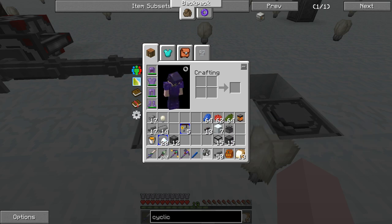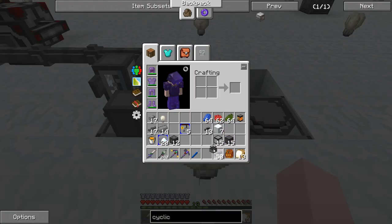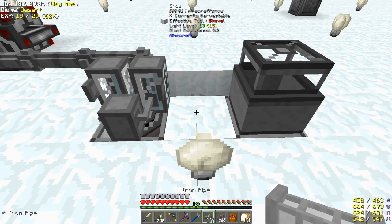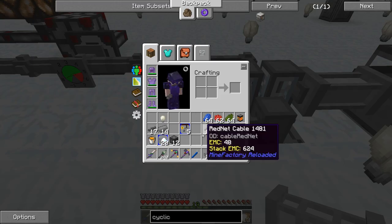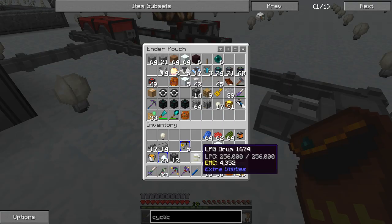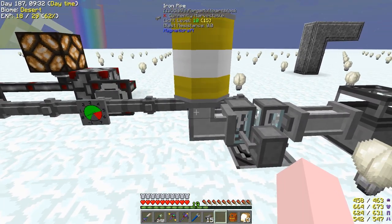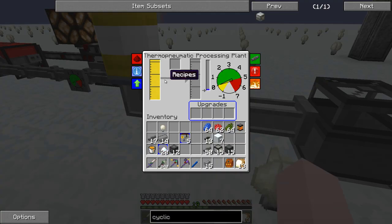Put down our thermal processing plant there and our plastic mixer here. Then put another iron pipe in between, another iron pipe here. An LPG drum from Fluid Cows, of course. Hit that once with this. Look inside - it filled up with LPG.